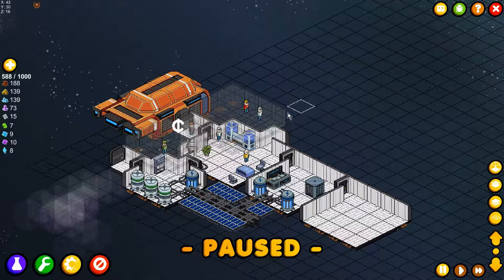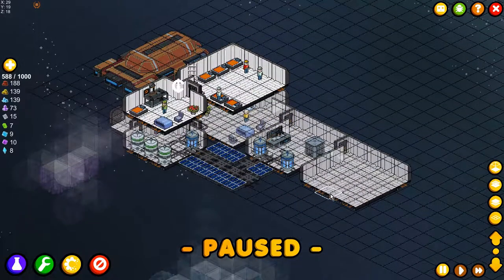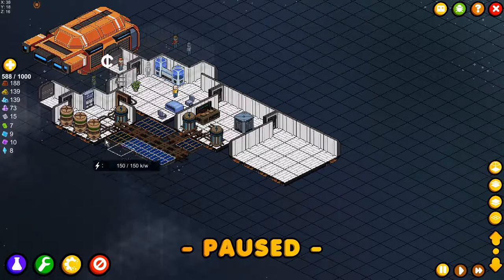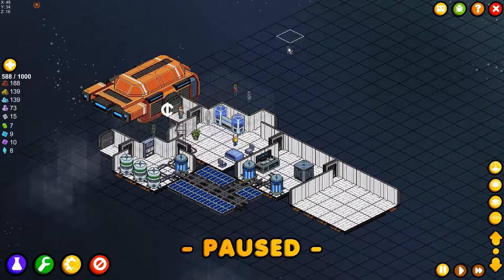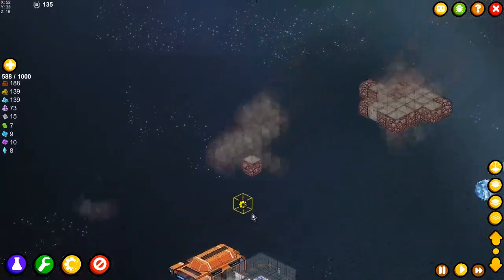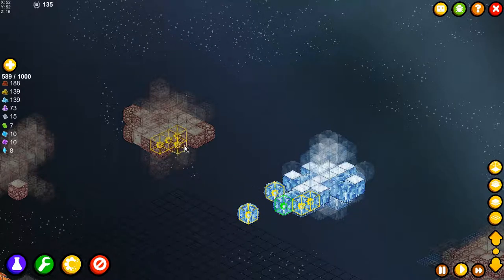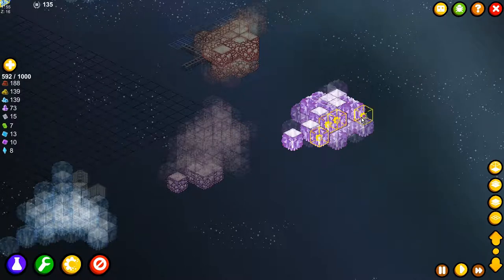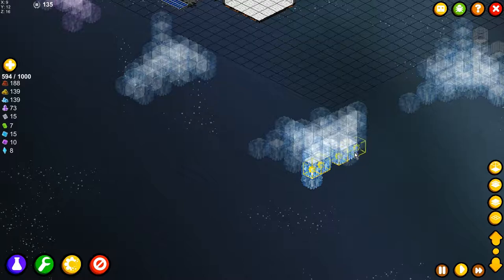We were building some sleeping cores and an extra area in this section. The main thing I want to build is extra oxygen and extra power, because that is what we need. After that we can build a new dining room and some other great stuff. I'm still waiting for the next update, so let's hope that comes soon.